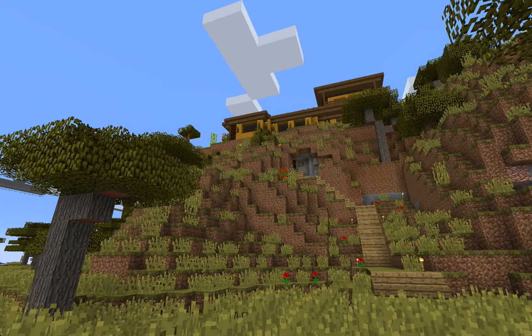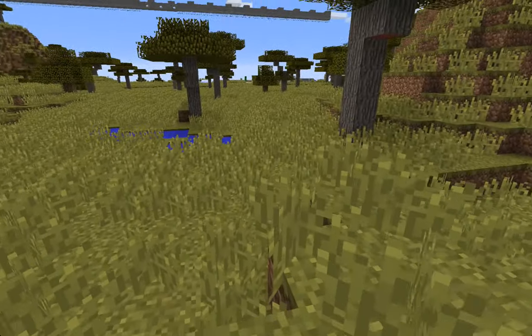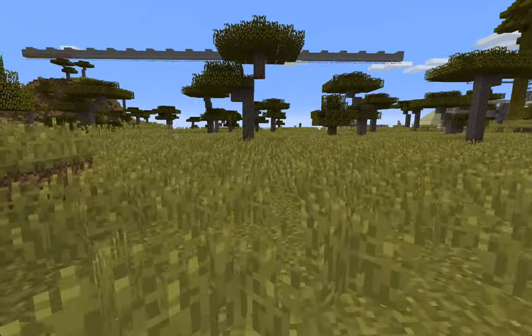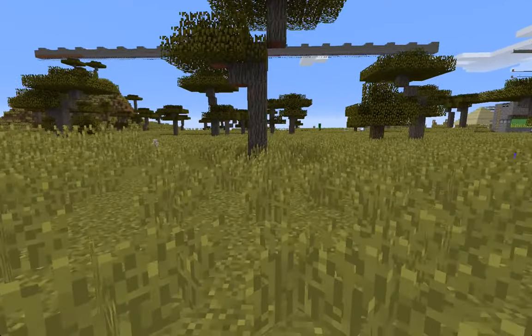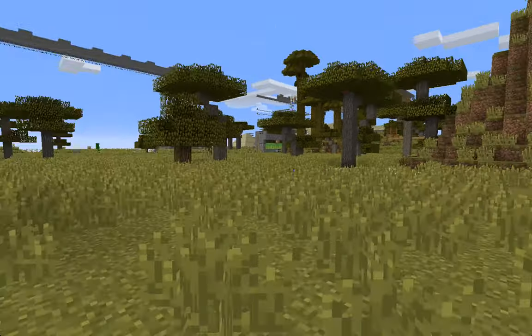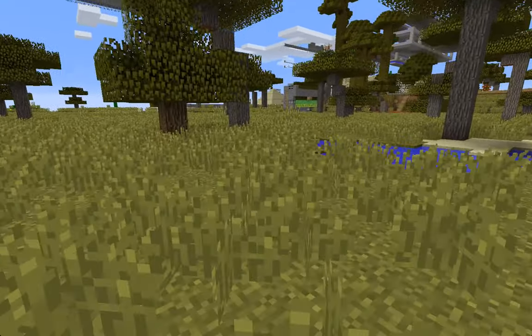I think the roof lines finally work — I might take one of those corners out just a little bit more. Looking upwards, the custom trees do add a nice note of variety in comparison to the rest. I think the acacia trees would have been too dark up there.